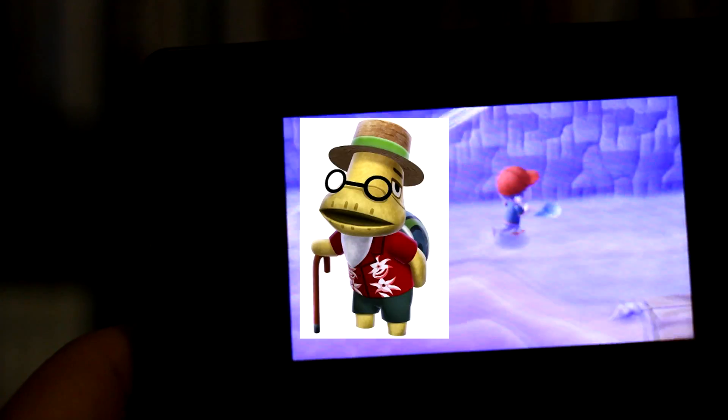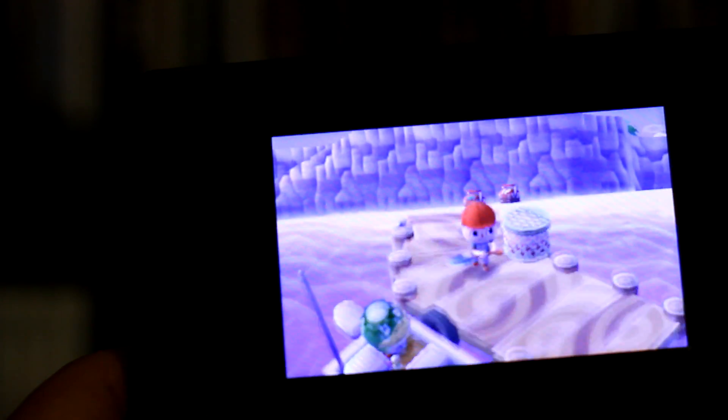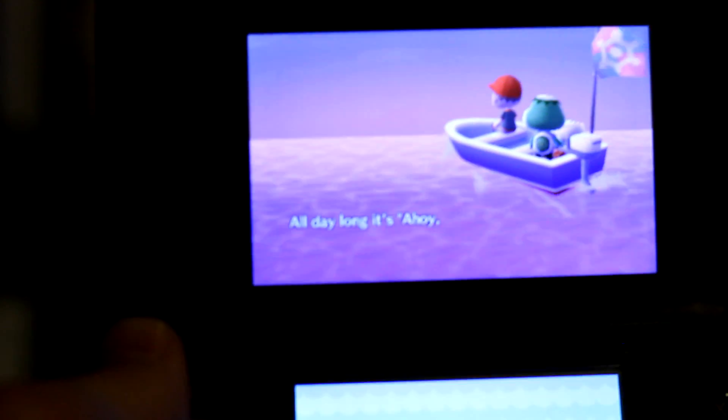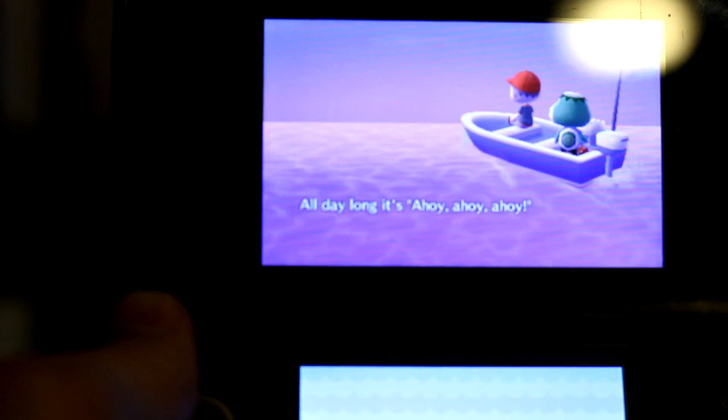As soon as you get your first house upgrade, Tortimer's going to come and talk to you and tell you there's a guy named Cap'n. The very next day that guy's going to show up, and if you take a ride to the island out here — that's a sweet boat. Isn't it, though?